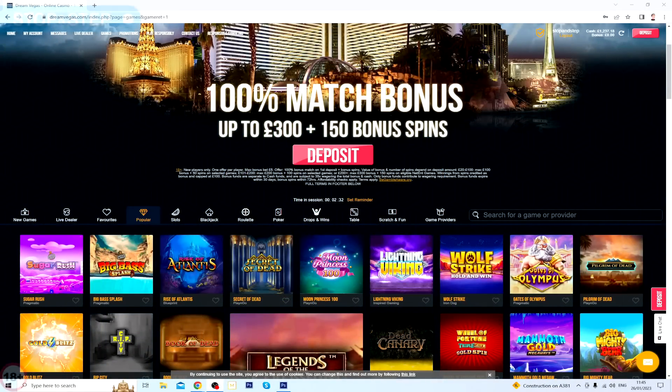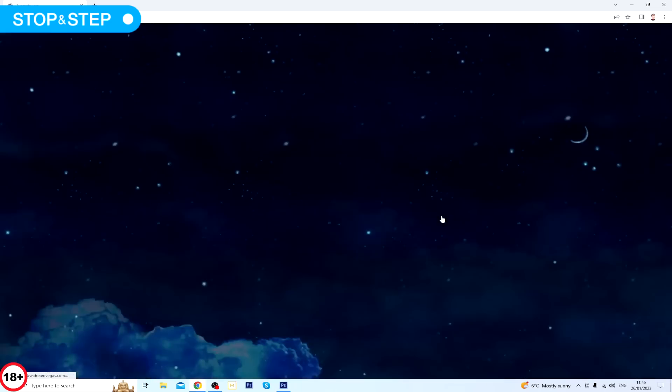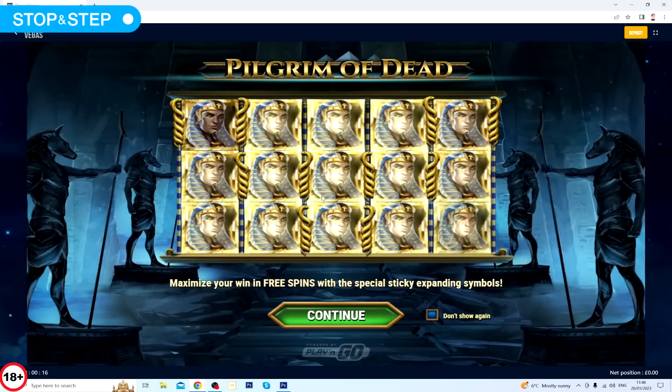Hey everyone, hope you're all doing good. Today is a bonus hunt using yesterday's balance which started at £1,000 and I now have £1,237. I'm going to collect as many bonuses as possible on £2 stake. The only game I'm playing from yesterday is Pilgrim of Dead; all the others will be a mixture of old and new. I do have Big Bamboo and didn't get around to that yesterday, so I'm going to try it on the lowest stake and push the gamble.